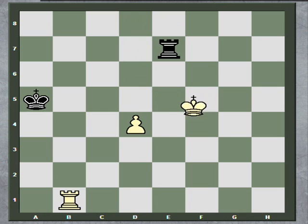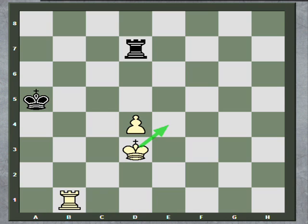Let's go back to the very beginning. It was white's move, and we saw that he won with a zigzag maneuver to control the squares in front of the pawn. Well, what's black supposed to do here? If it's black to move in this position, there is only one way to draw the game. Can you find it? What would you do for black here?